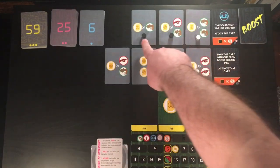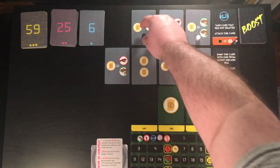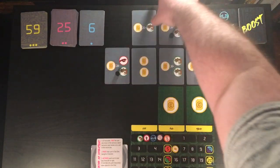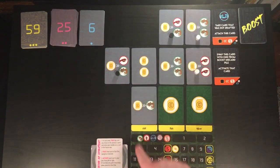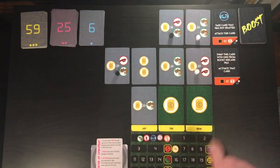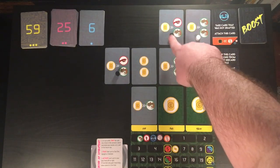Now, black is next. They're going to go ahead and select their card. This is going to go into slot one of their player board area. They're going to go ahead and trigger all of the effects on this card before they move to the next prism, because they are next in turn order again.